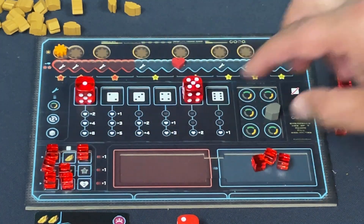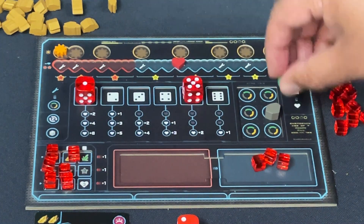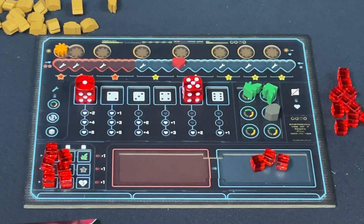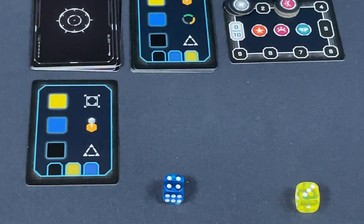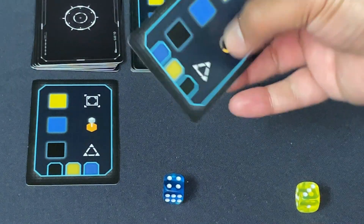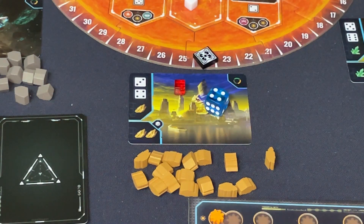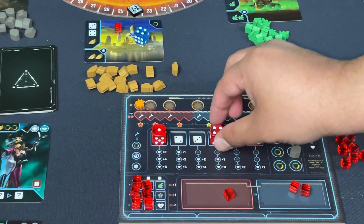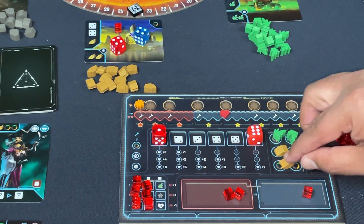I need to spend a die to recover some drones instead. Decommissioning gets me the opaque die again for action economy, two morale — all the way up on the spanner — two points, and a gold. I tap my crew member immediately to turn that gold into two crystals. Then I roll the opaque die and get a six.